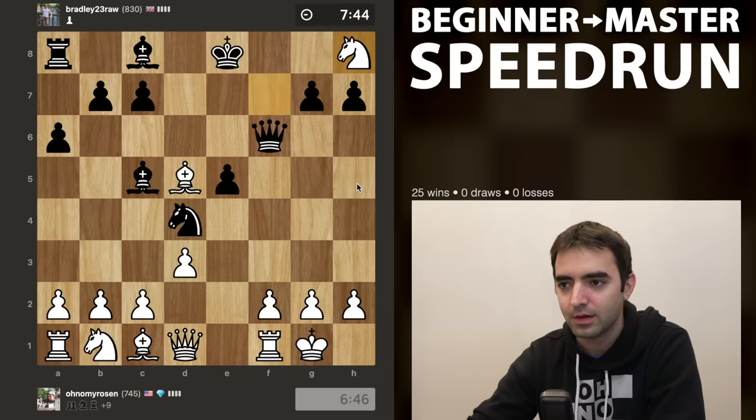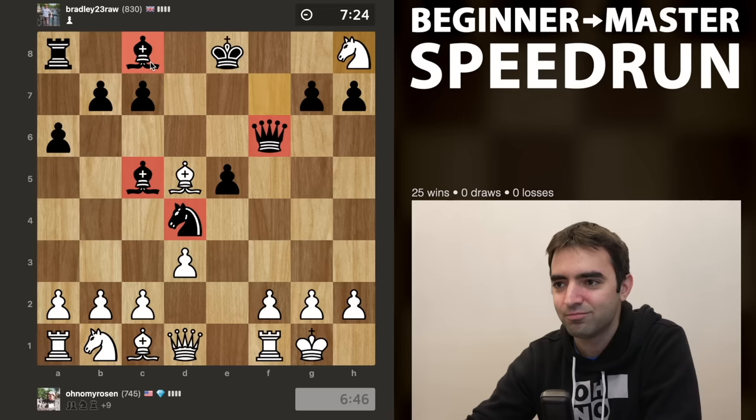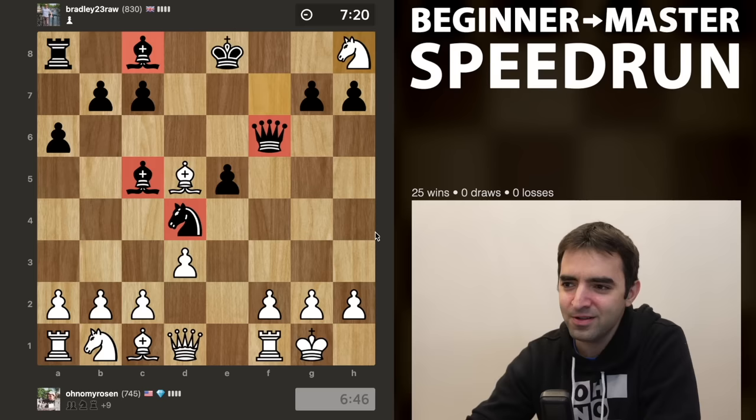So I'm up a rook, a knight, and a pawn - I forgot about the pawn that I won much earlier. So up a lot of material here. But you can never celebrate too early. Black does have decently active pieces, but it's hard to actually orchestrate much of an attack.